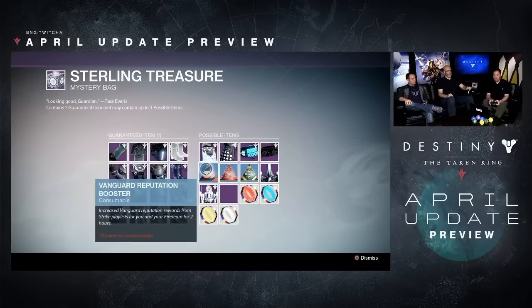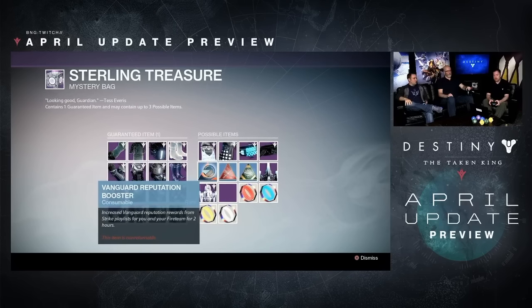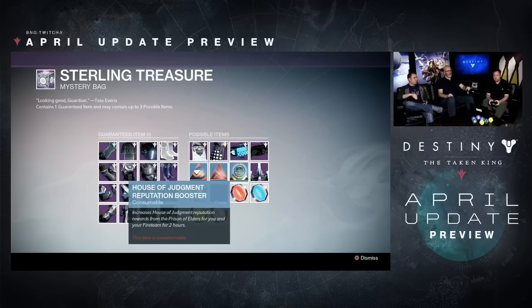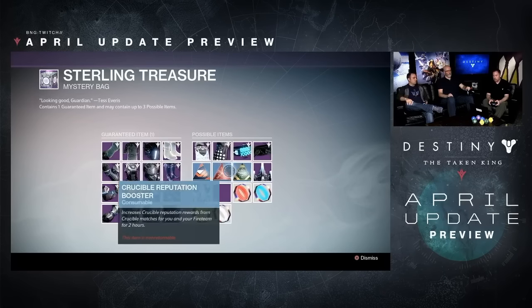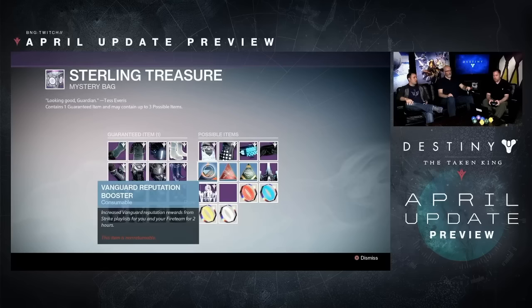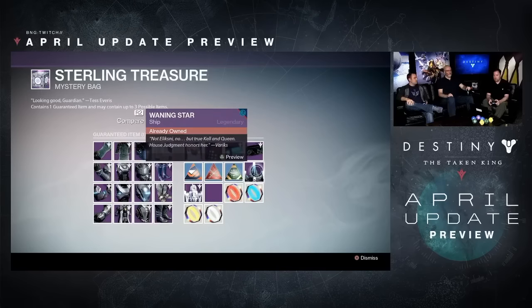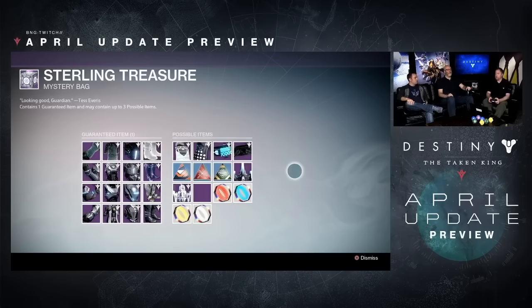They've increased all of the reputation gains from everything you do in daily activities — whether it's strikes, crucible, patrol, and so forth — because they are bringing back some Year One favorites like Zombie Apocalypse, Shadow Price, LDR, Longbow Synthesis, stuff like that. So is this technically buying power? I don't think so at all. With RNG the way it is, do you really think someone is going to throw money at their screen to try to get the perfect roll for PvP, or to get those reputation boosters to get more weapons from packages?